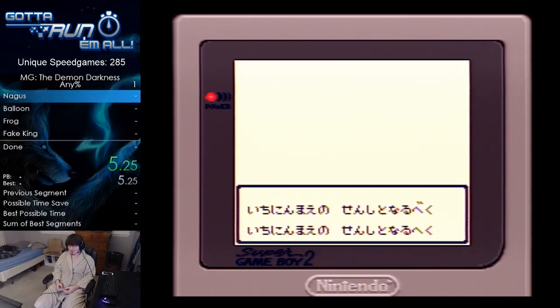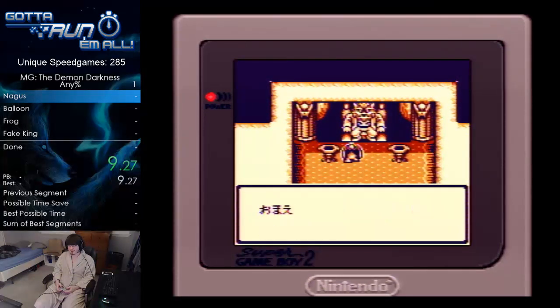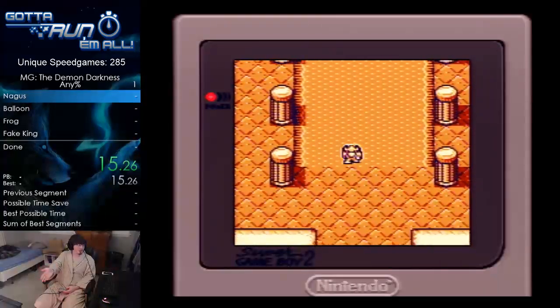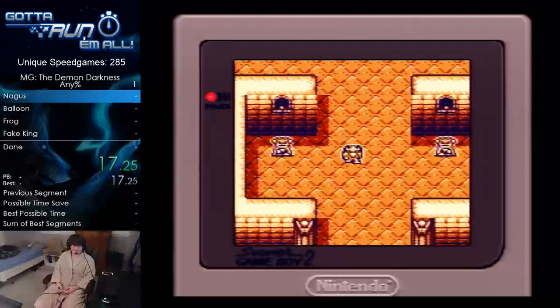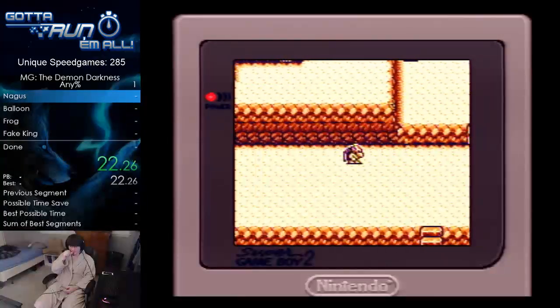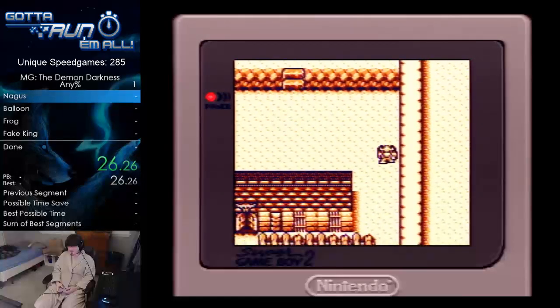You'll notice something different between the NES and the Game Boy version. The text on the Game Boy version goes by super fast, and if you're on the Japanese version, it just flies by. But look at the overworld movement — on the NES version you're basically running, but here you're just walking, taking your sweet time.